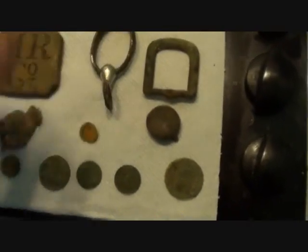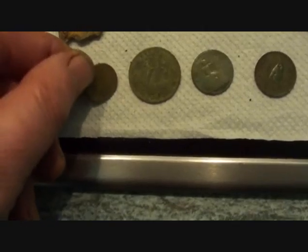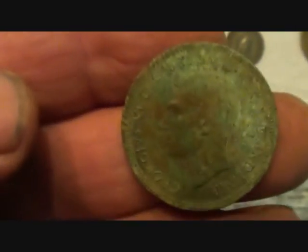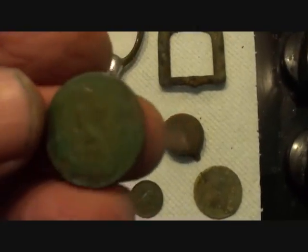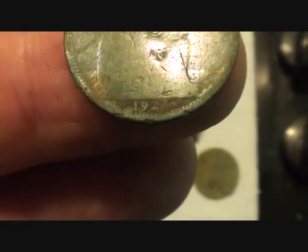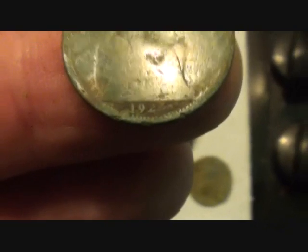A tiny half penny - a George V ship halfpenny, 1937, not bad actually. Now at the top of that field by the wall where they would sit - what have we got? A couple of beautiful little farthings.